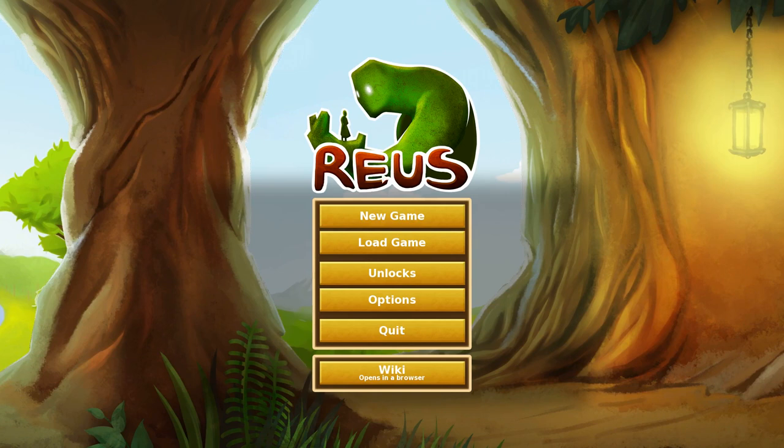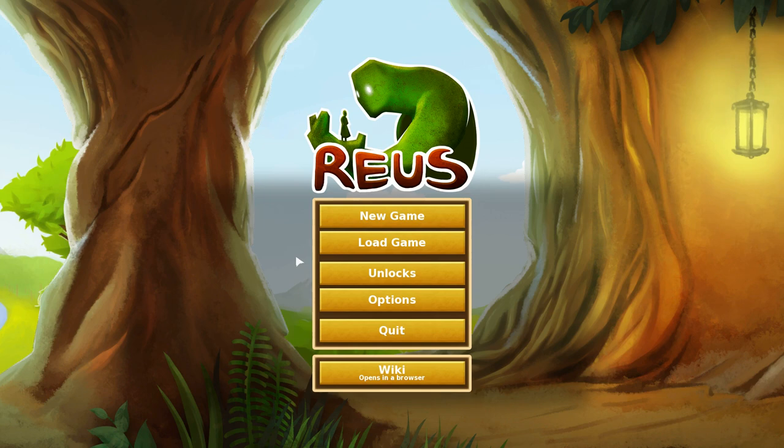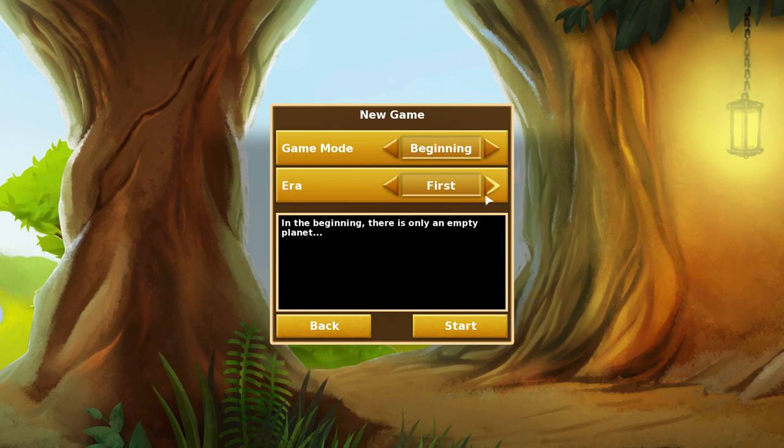Hello and welcome. I am Arumba. Thank you for joining me. Let's play Reus. Let's take a look at this game. This is a brand new indie game that was released by Abbey Games — this is their debut title. Abbey Games is in the Netherlands, and this game is pretty neat. I had a lot of fun with it already, so let's go through the tutorial together.